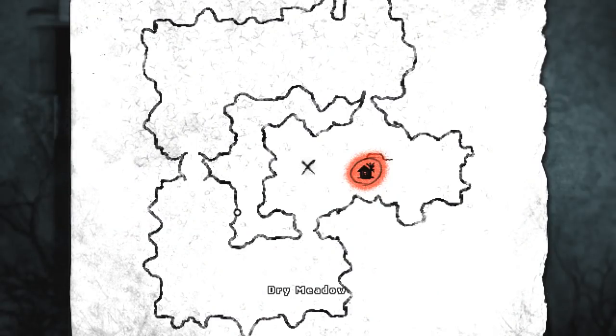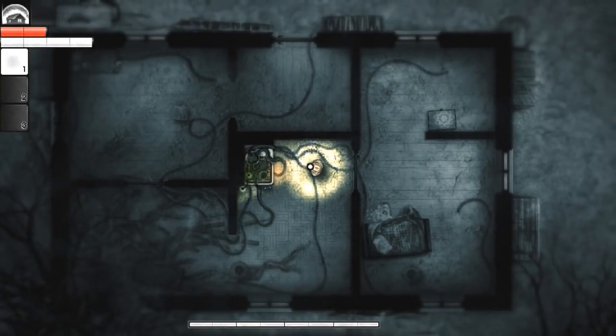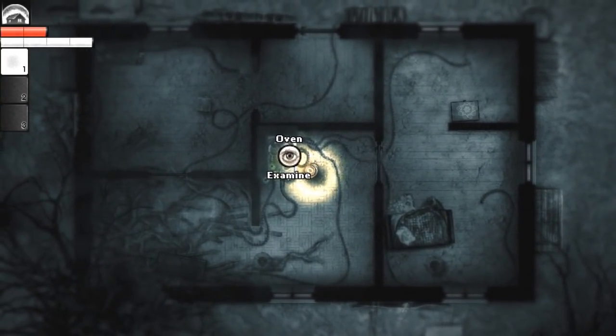Let's have a look at the map. We're in a completely new area. At the moment we're in the sort of east section, which is the dry meadow. To the north, the old woods. To the southwest is a silent forest. That's the hideout. To my west is the underground entrance, which I suppose is where we want to go. But before that, let's have a look at our hideout, starting with this oven.